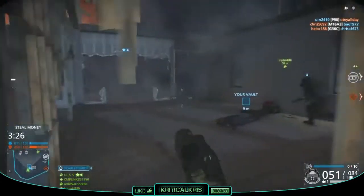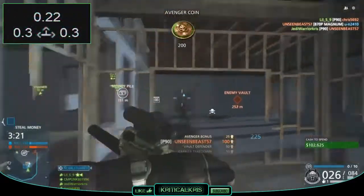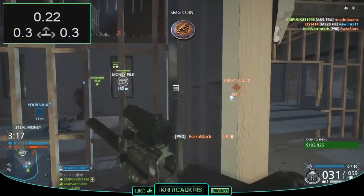The recoil pattern for the P90 is quite easy to control, but it isn't exactly the most accurate weapon in the world. It jumps upwards 0.22, and its horizontal movement is 0.3, both left and right.